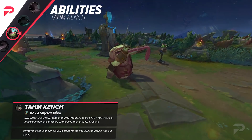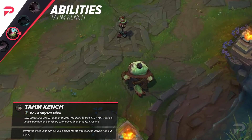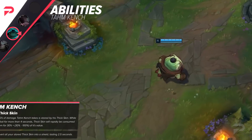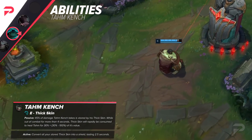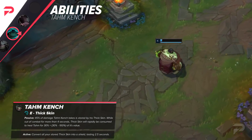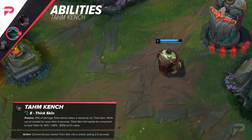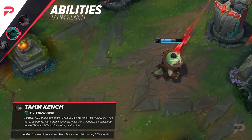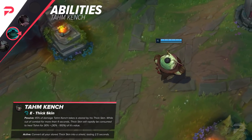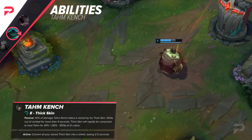This ability reminds me of Rakan's W, but obviously you just can't dash yourself out of the situation. Once you dive into the enemy you're there for good, but luckily you'll have your E. Speaking of your E, Thick Skin literally got no changes — at least for now. This is another iconic Tahm Kench ability so it makes sense to keep it unchanged. My first thought is that the healing from your Q and your E will make Tahm Kench extremely difficult to poke out of lane. As long as you don't commit to an all-in, you'll be able to heal yourself back up, and I'm guessing we'll have some interesting ways to maximize your healing, especially since your Q scales off of missing health.